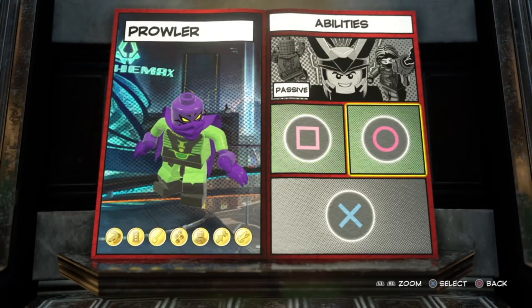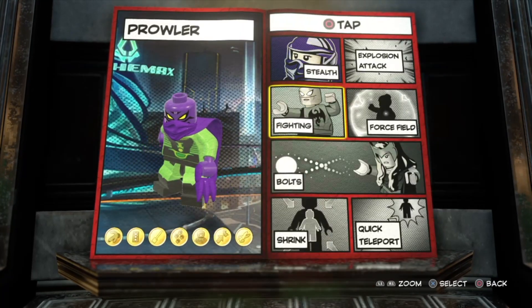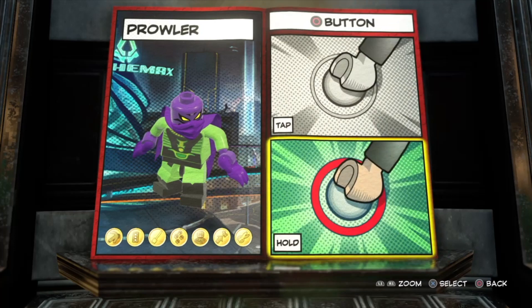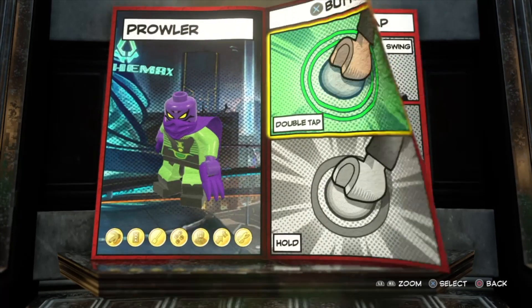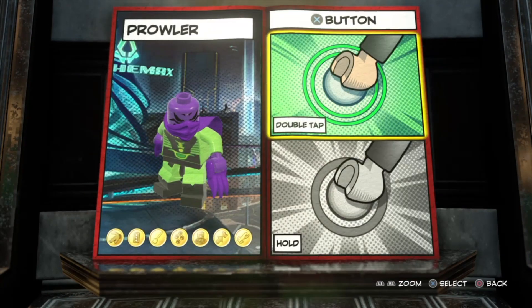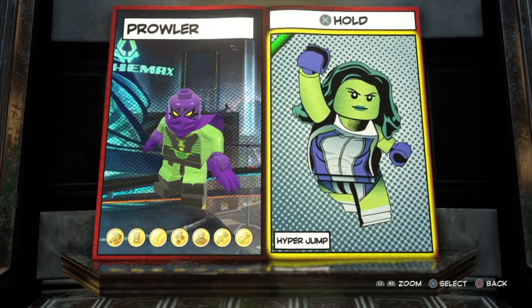When you tap X, I gave him plain fighting. When you hold X, I gave him the targeted lunge. For the O button, I didn't give him anything, and the same with holding — he doesn't have any type of beam or explosions. When you double-tap X, he's got a double jump; he can't fly or web-swing, so double jump makes sense since he is athletic.